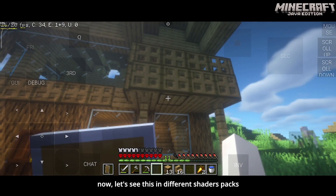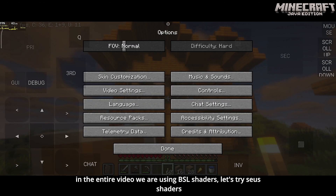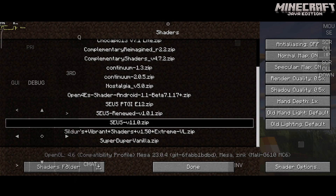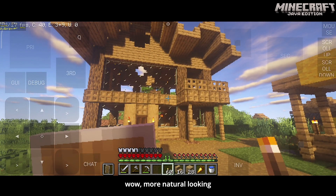Now let's see this in different shader packs. In the entire video we've been using BSL shaders — let's try Sues shaders. Well, it's more natural looking.